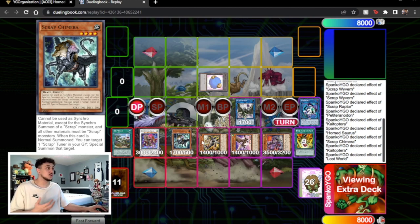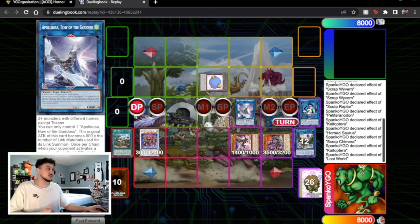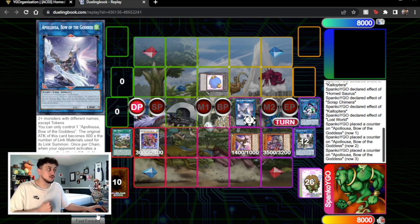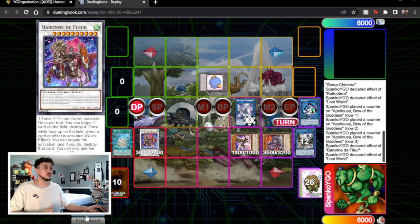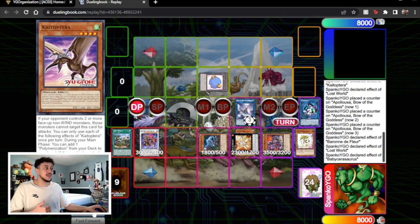You can go into Apollousa for four here if you want, or Apollousa for three. Here we're going to go Apollousa for three because with Lost World you're only really going to get two negates from it anyway, but you still want Apollousa for three because you get two monster negates. On top of that if your opponent gets rid of Lost World, you'll still have the third negate on Apollousa. So we have three negates on Apollousa. Then Baron de Fleur's effect pops a card on the field, and Lost World says if a token would be destroyed you can protect it and pop another card from your deck instead. We target the token with Baron de Fleur and use Lost World to protect it and pop a Baby from our deck, which summons Oviraptor — then use Oviraptor plus Kaitoptera to make Dolkka.